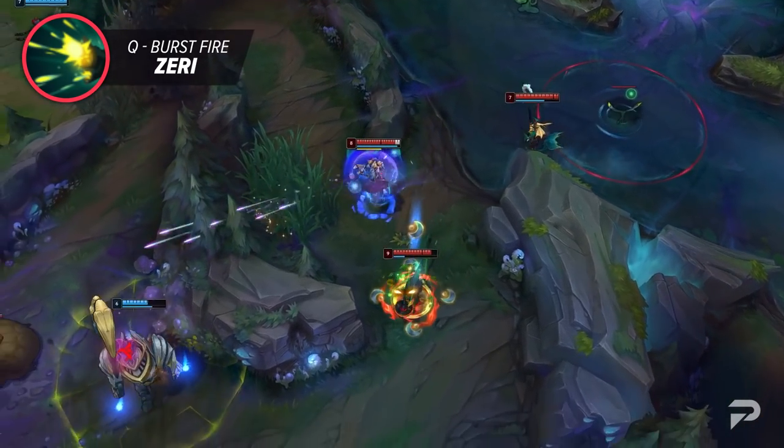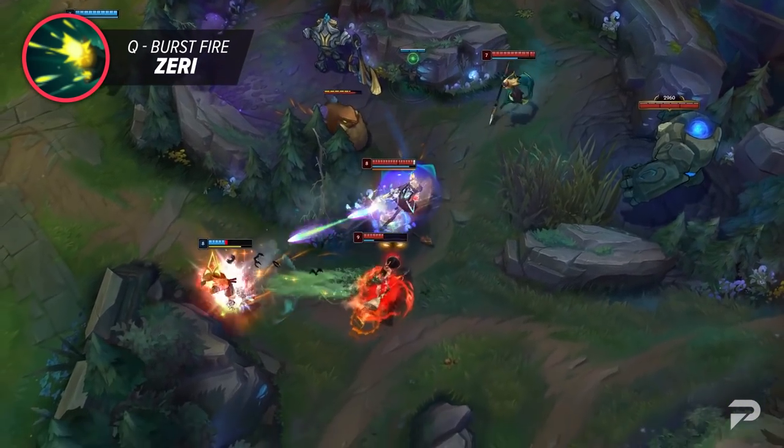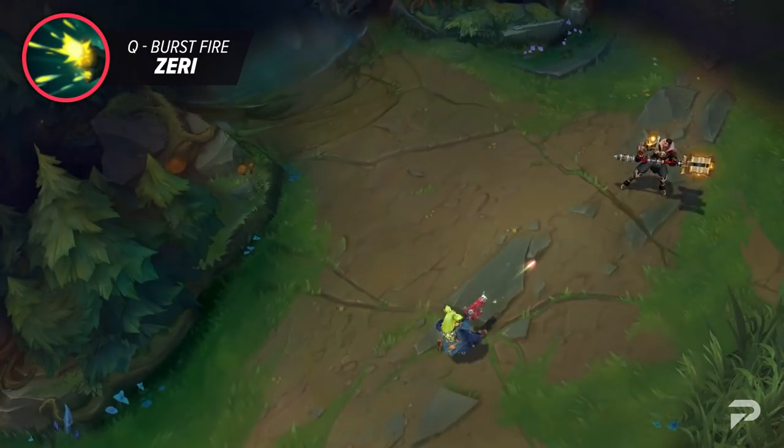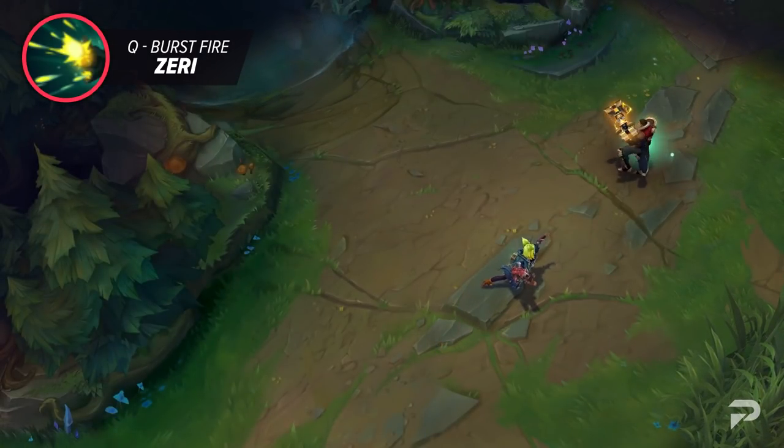She's extremely mobile and deals a lot of damage, so there has to be a sacrifice somewhere. She's also one of the only champions that can auto attack somebody in the bush. Riot August specifically wanted Zeri to be a fast-paced champion that had a unique basic attack, and man did he really succeed with making her Q one of the coolest yet most simple abilities in the game. Makes us wonder what other ideas Riot can explore with this concept in mind.